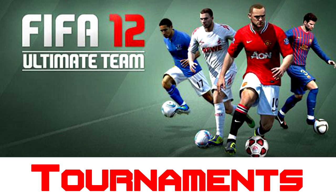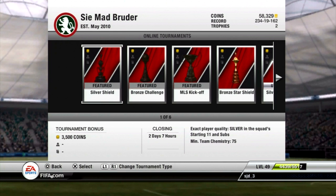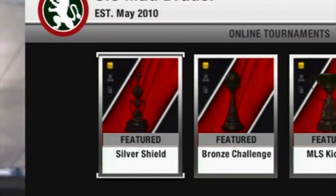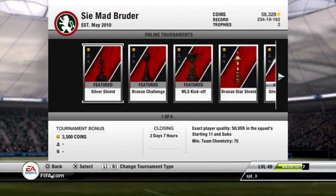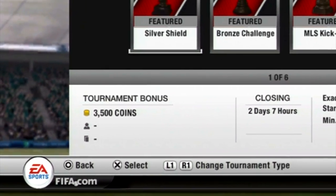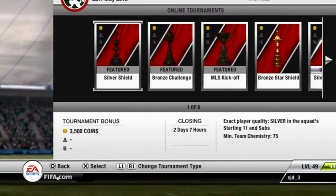Now, the next thing that I really, really like is the tournaments — they have a lot more to offer. You can get packs, you can get coins, and you can also get players, I believe. If you look here on the new tournament menu, you've got a little highlighted coin at the top of all these, because they're all the old tournaments. At the bottom it just tells you the tournament bonus, but there's a pack symbol and a player symbol, and I believe you'll win one of them in the new tournaments. Apparently there are some coming out tomorrow.